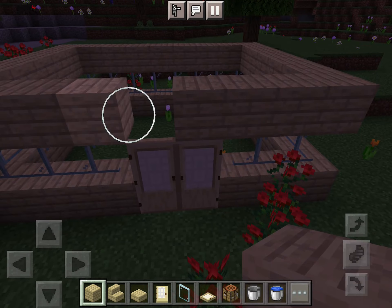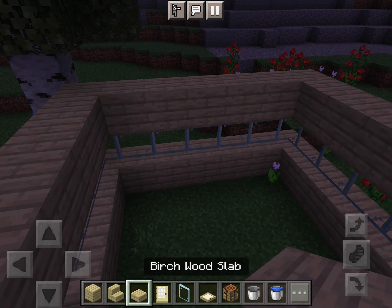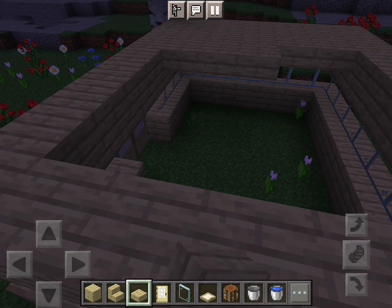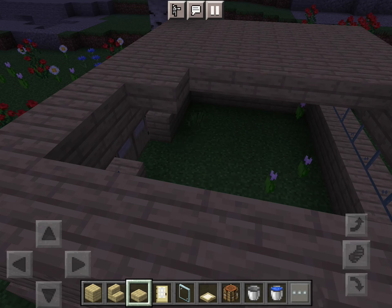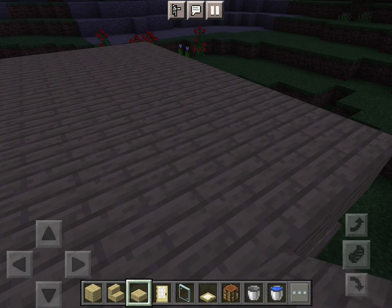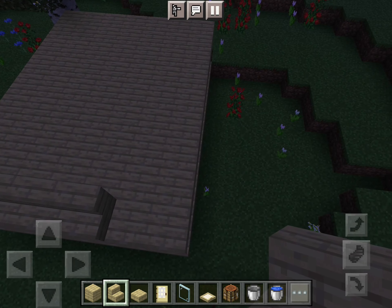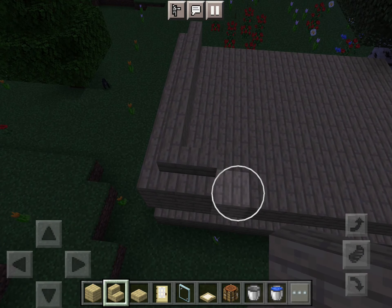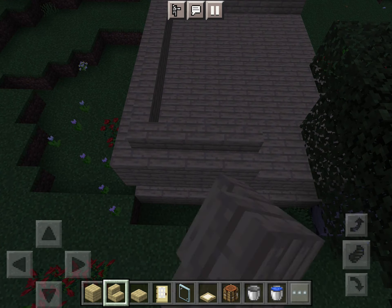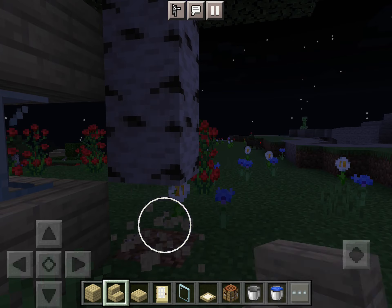Now finish up the planks with another layer, and I'm putting it over the door as well. It's getting really dark — I bet spiders are going to come on the roof. Now I'm using slabs of the same wood as the base of the roof. You can decorate it or add a spot for a chimney if you like. Now I'm using stairs around the roof — it creates a nice village-type house roof. There's a tree in the way so I'm going to chop it down; there's also a creeper in front.